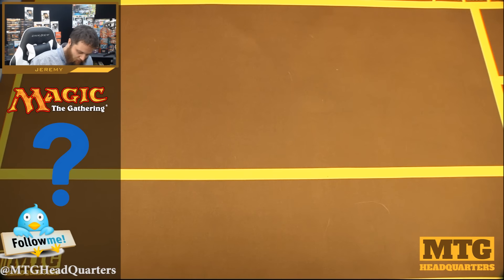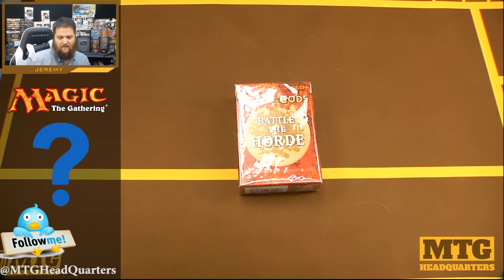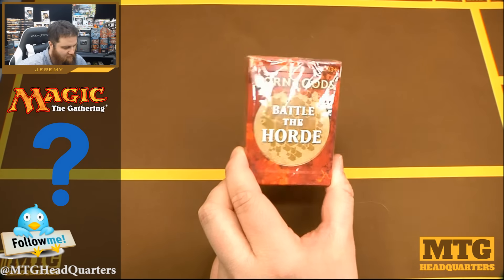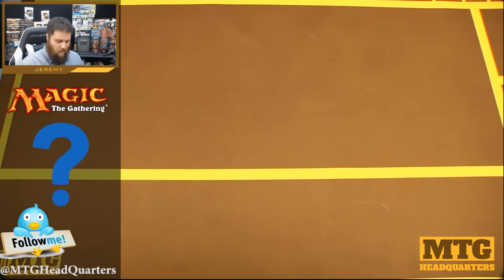I'm going to actually start with — if anybody remembers this thing — a Battle of the Horde deck. This is during Born of the Gods. They had these kind of side battles. On the back it says: "Your hero's path has led you here, to Deathbellow Canyon. It's a treacherous place in its own right, but far more dangerous are the ravenous minotaurs that stalk the canyon's caves. Withstand the tide of horns and hooves that crashes towards you and become the hero you were meant to be."